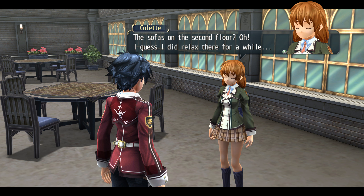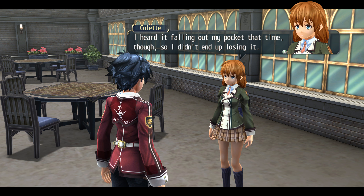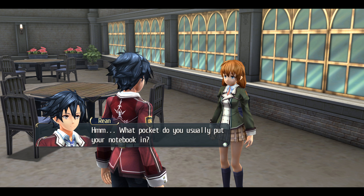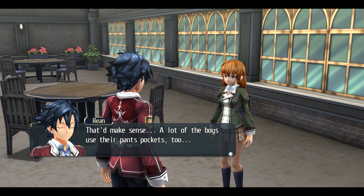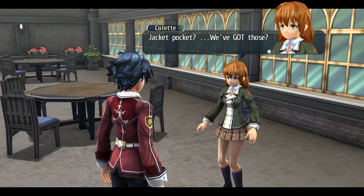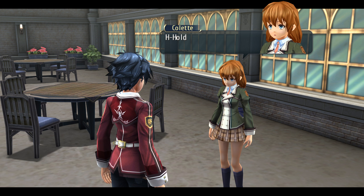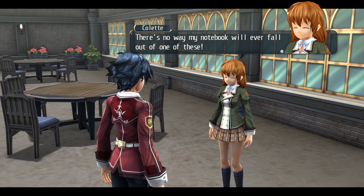'The couch was on the second floor? I guess I did relax there for a while. Come to think of it, I think I dropped it when sitting down once before — I heard it falling out of my pocket that time, so I didn't end up losing it.' Why would sitting down do that? 'Oh, one of my skirt pockets actually.' That makes sense. Might want to try using your jacket pocket from now on — it's not going to fall out of there. 'Jacket pocket? We've got those?' Let me check. 'Oh wow, you're right, I had no idea this was even here. There's no way my notebook will ever fall out of one of these. Thanks for the tip — that should solve all my pocket problems.'